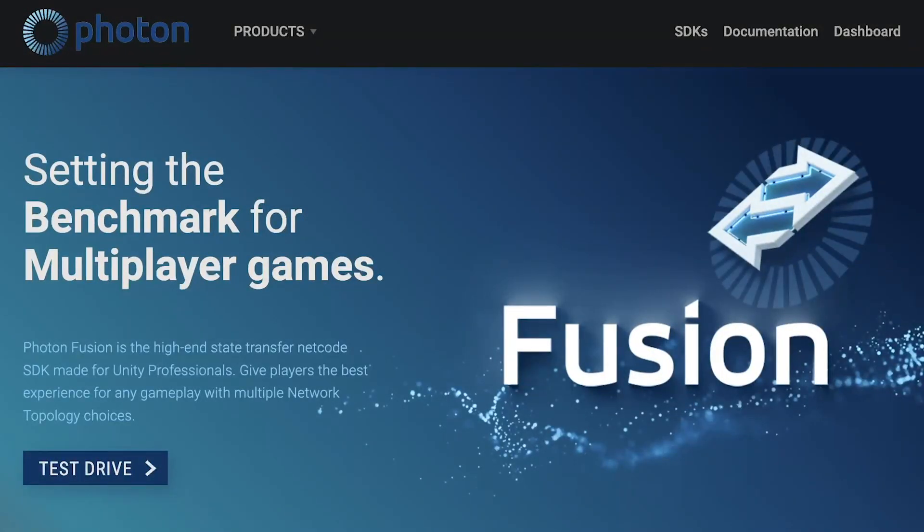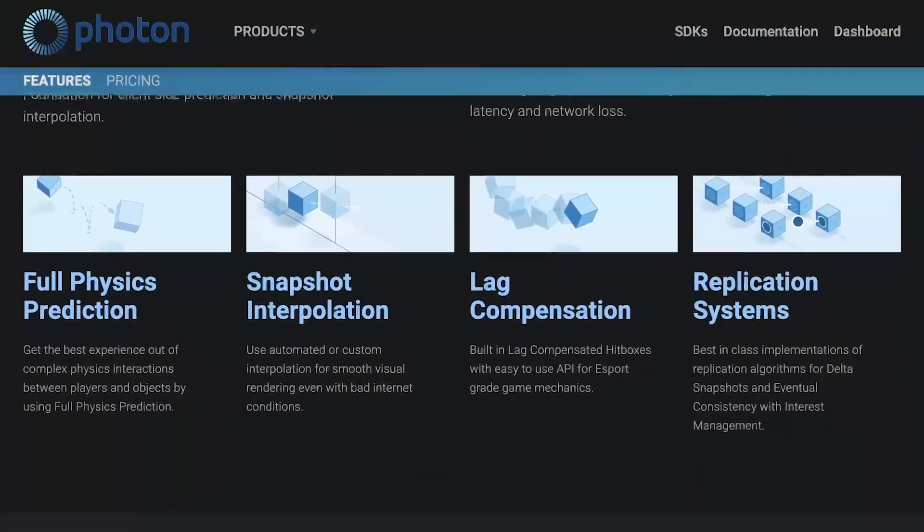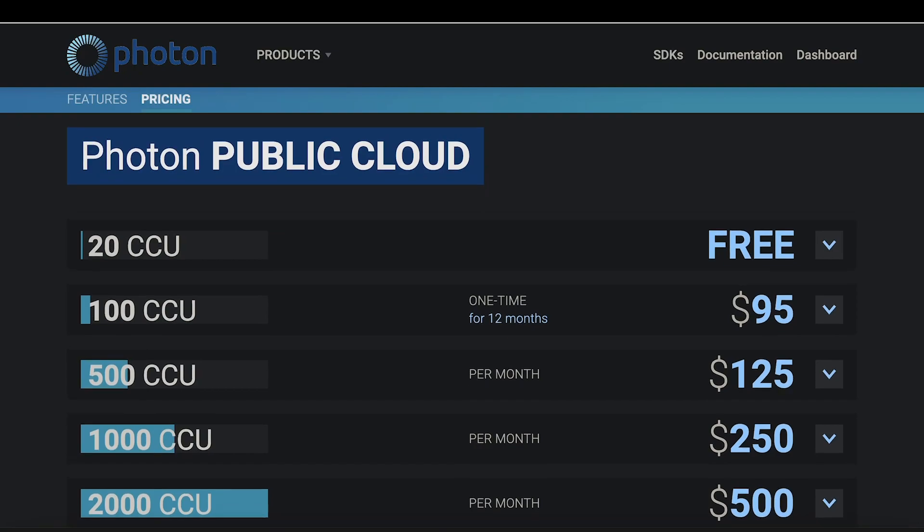Fusion is a new networking solution that was made by the developers from Photon. Honestly, this networking solution is awesome — I know I'm a bit biased, but check it out. It's free up to 20 CCU, I think.